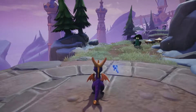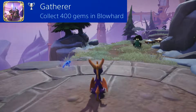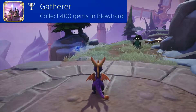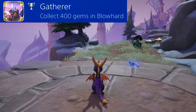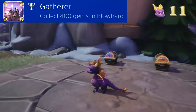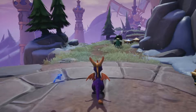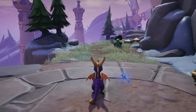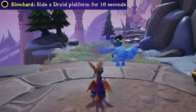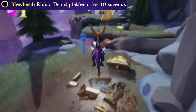Finally for the Magic Crafters hub world, we have Blowhard at the boss level. This actually has a trophy and a skill point. The trophy is called 'Gatherer' and requires you to collect all 400 gems. The skill point is to ride a druid platform for 10 seconds. I'm not going to show the trophy because all you need to do is collect all of the gems - really not that difficult. The skill point to ride a druid platform for 10 seconds is actually one of the easiest skill points I've ever seen - it is absurd, but very simple.